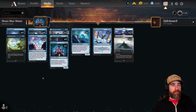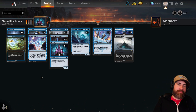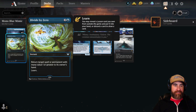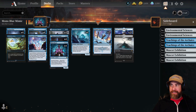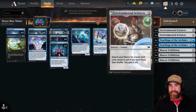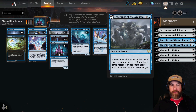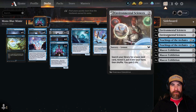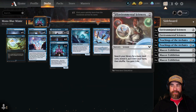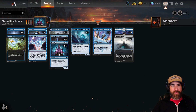Let's start off with our removal package, which in this kind of deck isn't really removal — it's just tempo, because mono blue just doesn't have removal. We have four copies of Fading Hope and four copies of Divide by Zero. Divide by Zero is going to get us into our sideboard, which has two Environmental Sciences — you've got to hit land drops in a deck like this. Two Teachings of the Archaics, which I usually go for most if I don't need Environmental Science at the moment. We want to keep our hand full, and then lastly we have three copies of Mascot Exhibition to get a lot of creatures on the board when need be.